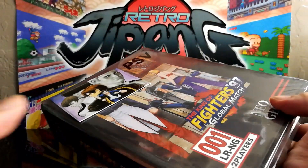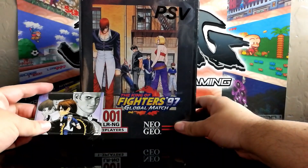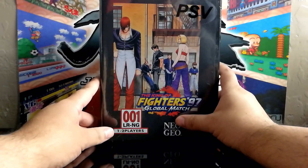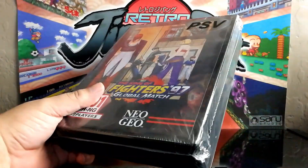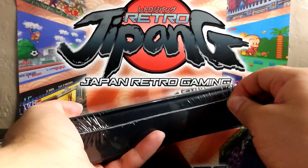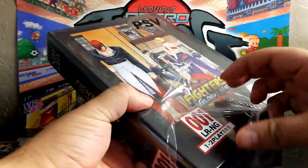Now this — I already knew what this was because Koihime Enbu came first. But this is the King of Fighters 97 box. This is the PS Vita version, which I ordered. And I have the PlayStation 4 version coming as well, but a friend ordered that one for me because I didn't think I'd be able to get it.